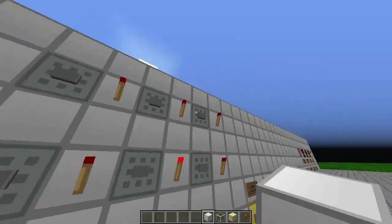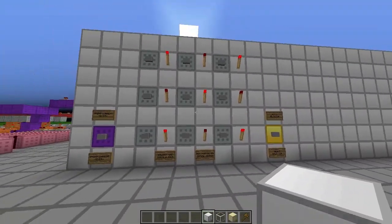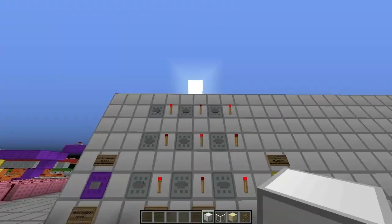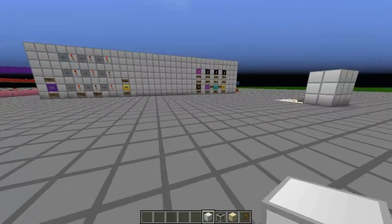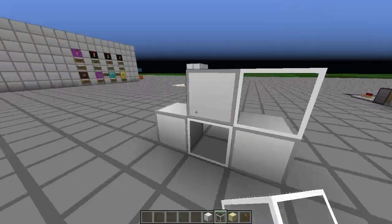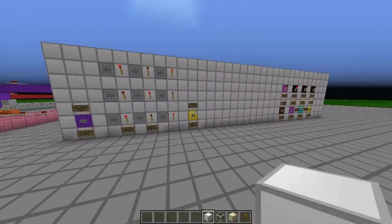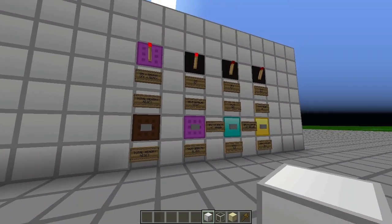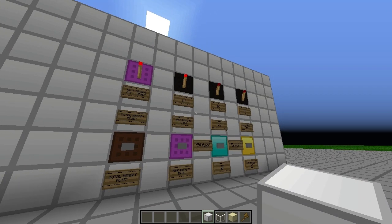Let's say I want this here for my first layer. It can print a 3x3x3 cube, so I want this to be the first layer. I'm going to build that over here so we have a comparison — block, glass, block — just so you can see that it actually printed out what it was supposed to. Now I'm going to save this to the first bit of the memory. Wait a few seconds, wait for that light to turn off, then it should be saved.